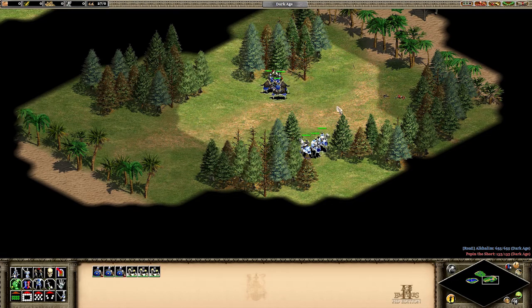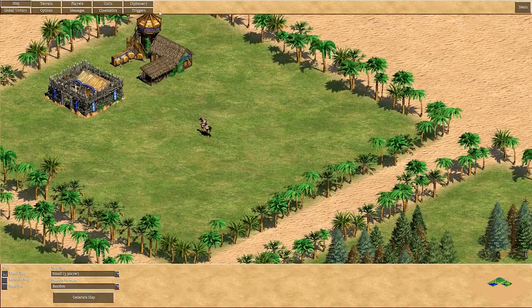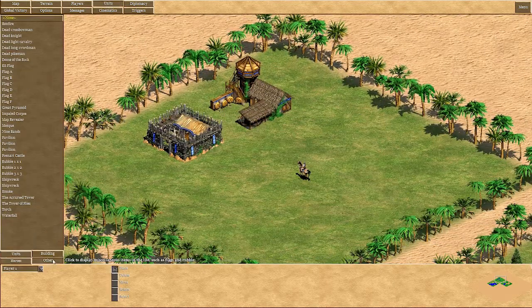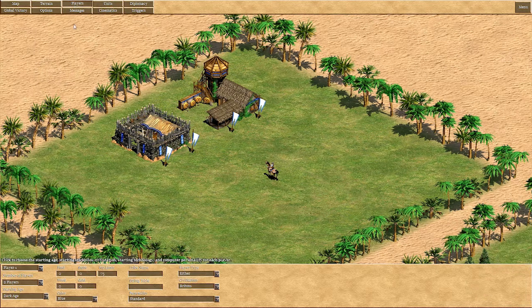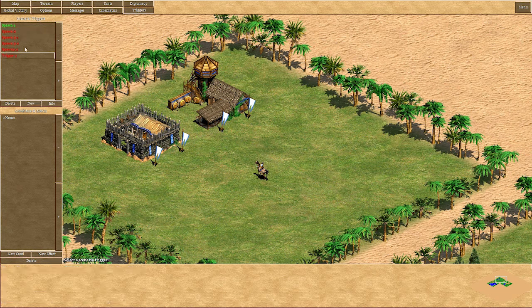As you can see here, there's one unit and two buildings. I want to create a setup so that as soon as you move your unit to a certain area — let's say I create flags here — as soon as you move into the flag area, units start spawning. But this will also come at a price, so let's say 20 gold per unit. I actually need two triggers for this.